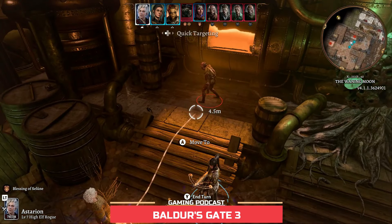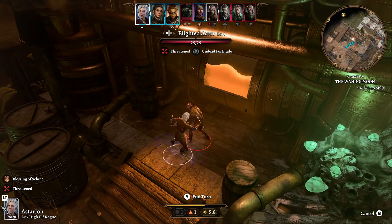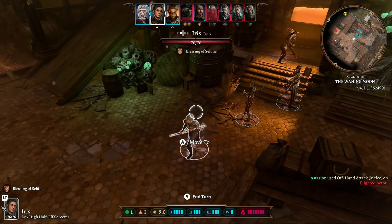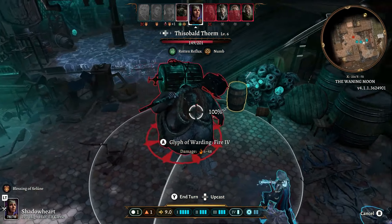Baldur's Gate 3 is a story-rich, party-based RPG set in the universe of Dungeons and Dragons, where your choices shape a tale of fellowship and betrayal, survival and sacrifice, and the lure of absolute power.